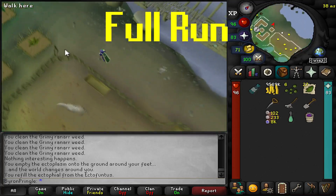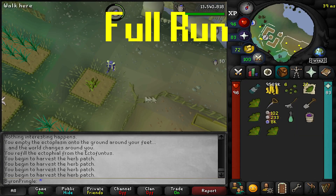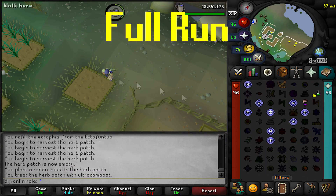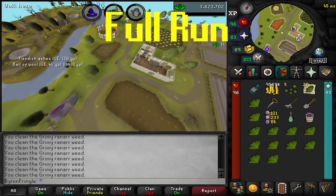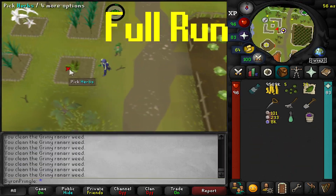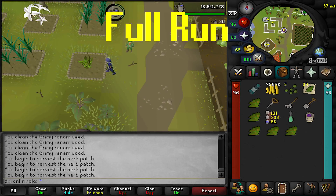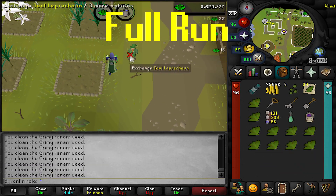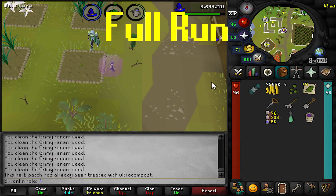This one is, I think, the biggest run that we have besides Catherby. After this one, I'm going to teleport to outside my house — you can do that by right-clicking either the tab or the spell and selecting outside. My house is set in Kourend/Hosidius, because the herb patch is directly north of it.